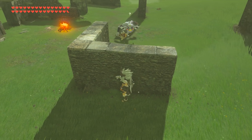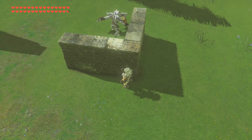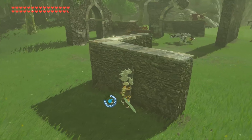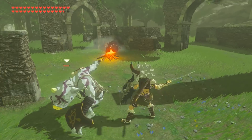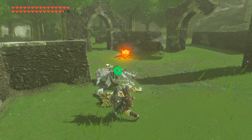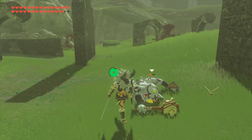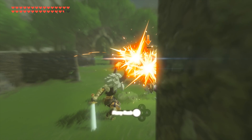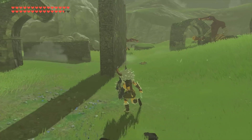They have also completely fixed the teleportation bug that would give a strange outline on Link's character model. Previously, in a version of Cemu from about 4 to 6 months ago, they thought they had this fixed, but unfortunately, upon playing the game for about 30 minutes, the problem would just resume happening. Thankfully, in 1.14.0, upon some extensive testing, I can confirm that this problem no longer happens.